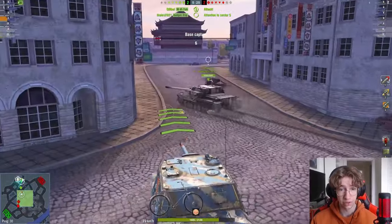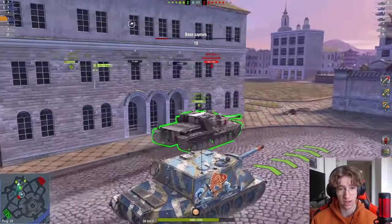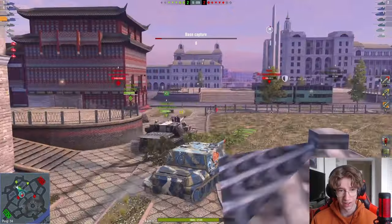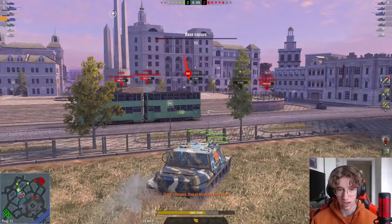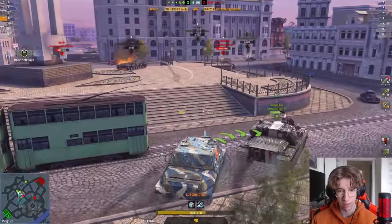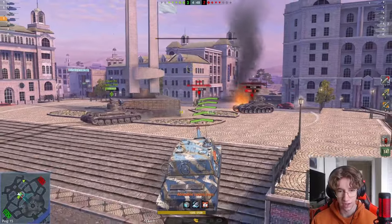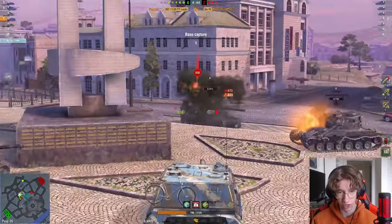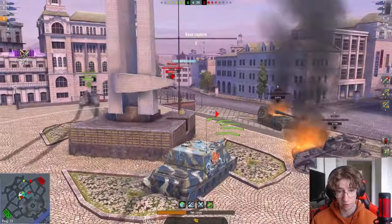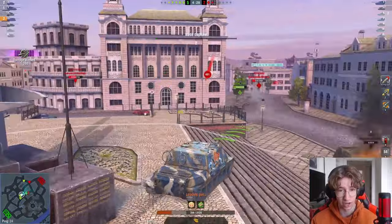Both teams are down two tanks, so we do have to be careful. I'm going to make my way back towards mid where this Patton has been spotted — and the Hoary's here as well. The Hoary's armor is so troll, we don't get a shell into it, but that doesn't really matter. I'm just going to keep making my way towards this Patton. The Bat Chat looks like he's in a horrible spot, so we're going to get a kill shot into him. Their team is now down a tank, which is very good for us. I'm going to pop my reactive armor.